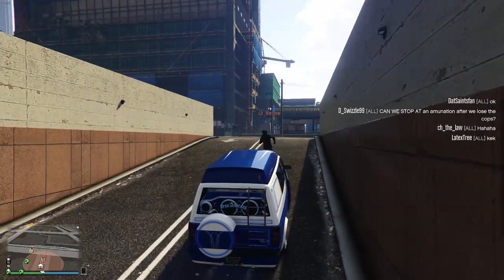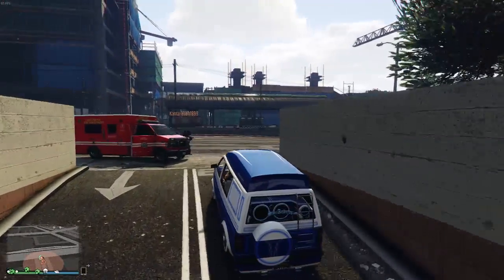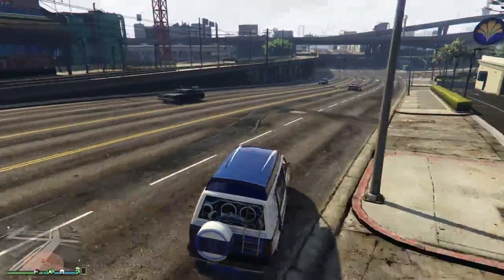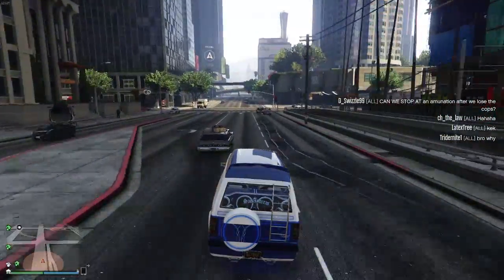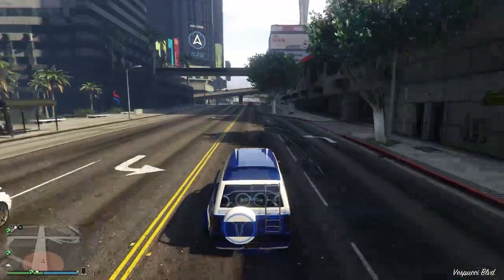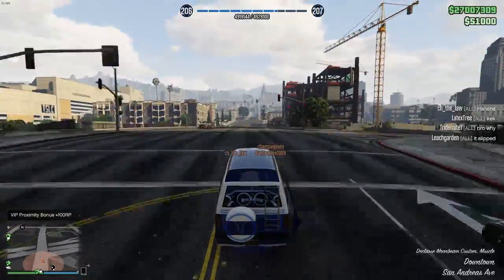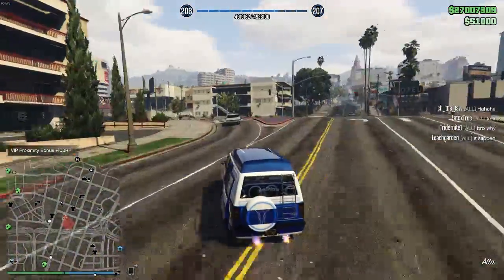Hey, how's it going everyone, Saintsfan here. Welcome to another GTA 5 video. Today I'm going to be showing you guys how you can actually permanently save the bodyguard vest outfit released with the executives update. I showed you a video a few weeks back where you could temporarily save some of the VIP or bodyguard outfits, but that was only temporary and not that great because you can't switch between your other outfits. I still don't know why we can't just use the clothing options that came with the VIP update as regular clothing options without being a VIP.